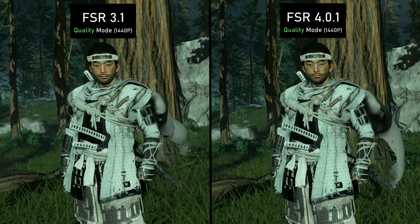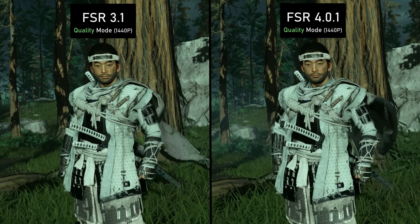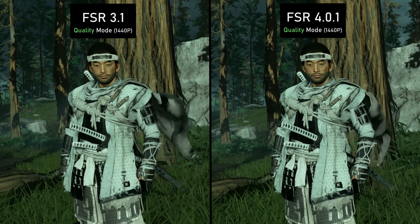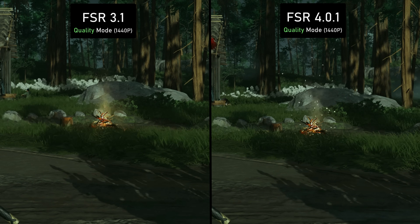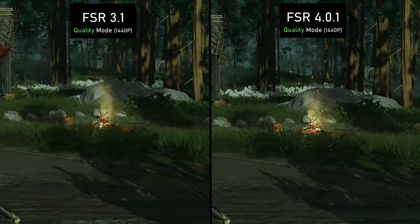If we're talking about Ghost of Tsushima, I can definitely see the difference. When talking about the character itself, we do have a bit more detail with FSR 3.1 in some scenarios, because FSR 4 does bring a softer image. In terms of stability, FSR 3.1 in Ghost of Tsushima was one of the best implementations I've ever seen of FSR 3.1 — it was already very, very nice. Although FSR 4 can improve that, especially in areas with lots of particles, fire particles, or transparency effects like the character's cape moving — in those scenarios FSR 4 is just much better.